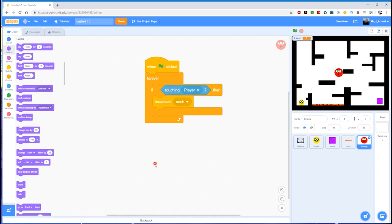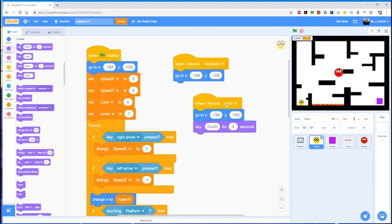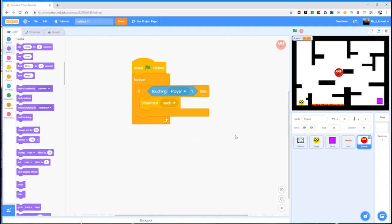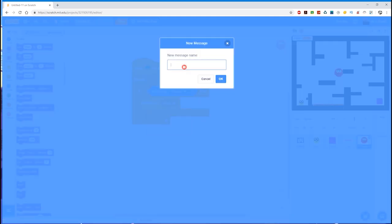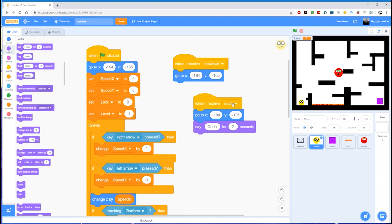We don't want that hide block at the top for the enemy — we need to make sure it's always visible, so we'll just get rid of that. Now when the game starts, the red enemy will do a forever loop: if it's touching the player, it broadcasts the message 'caught'. The player, when it receives 'caught', will go back to the start position. I'll use 'caught' instead of 'ouch' so you can see how to do this differently.